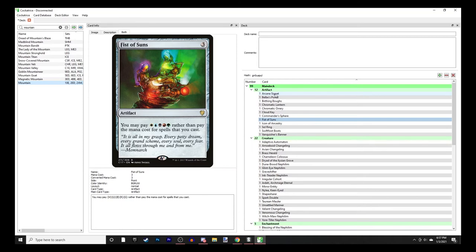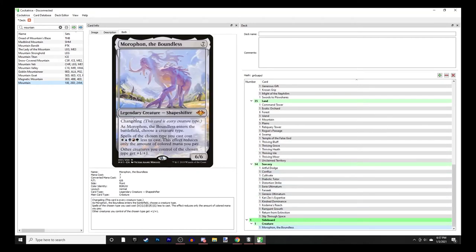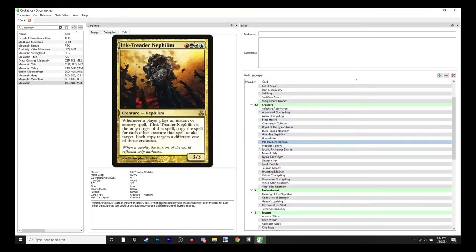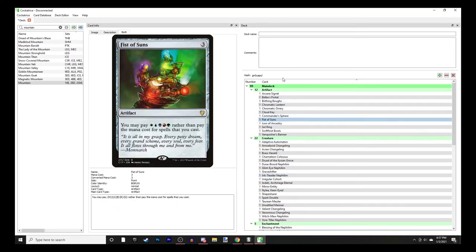Jodah and Fist of Suns both let you alternatively pay one of each color (WUBRG) for any spell. Morophon says creature spells of the chosen type cost one WUBRG cheaper - so when it enters, you choose a creature type, creatures of that type cost one of each color less and get +1/+1. This makes the classic Nephilim completely free because they only have one of each color in their mana cost. With Fist of Suns you can pay WUBRG for any spell, and with Morophon making that one cheaper, you can play all your changelings for free.